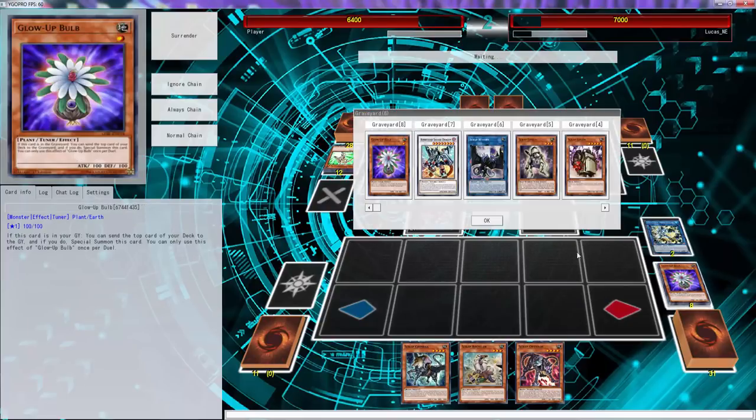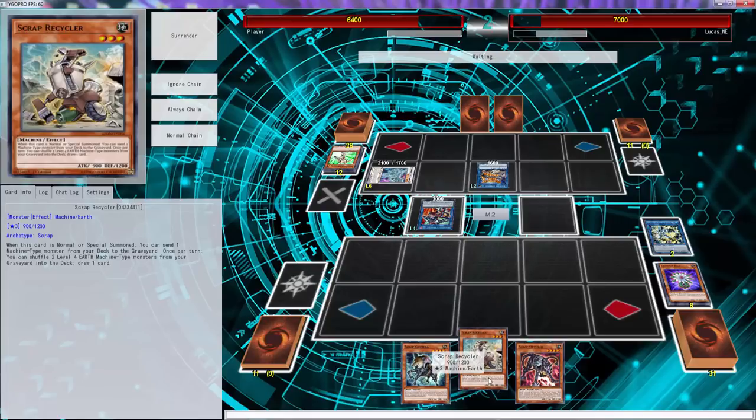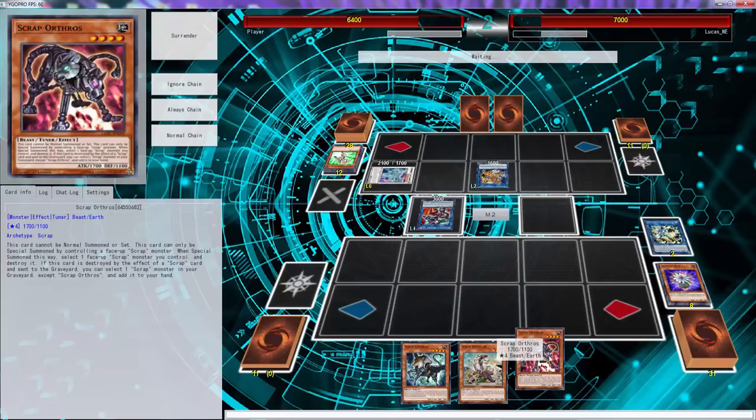If he has a Riser name we're in trouble, but if he has an Impermanence - which I don't believe he plays - we could go Scrap Recycler and get a free Riser name. We have so many ways to win this game it's not even funny. The Machine Emperors - that is what I can throw in here, because they trigger if something gets popped.